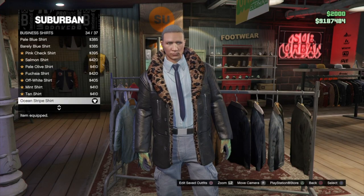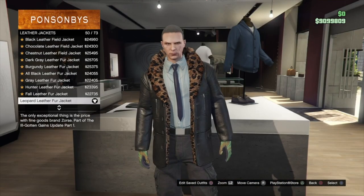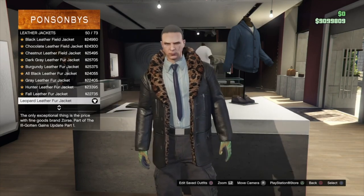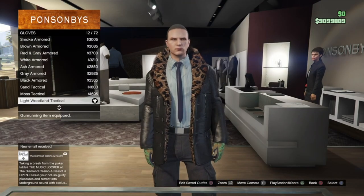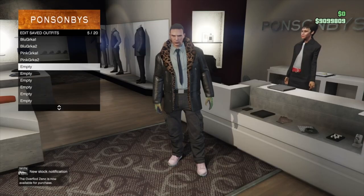Next, go into business shirts and put on the ocean stripe shirt, then go into leather jackets and put on the leopard leather fur jacket. Next, go into ties and put on the navy skinny tie, and lastly go into gloves and put on the light woodland tactical. Now go ahead and save this.